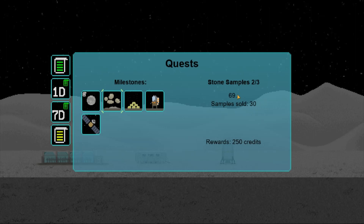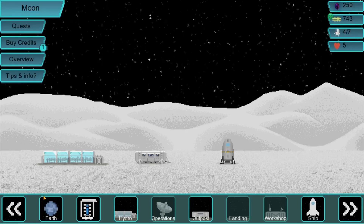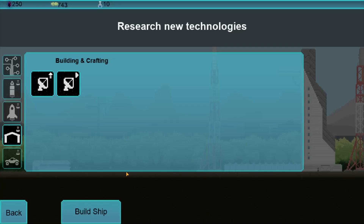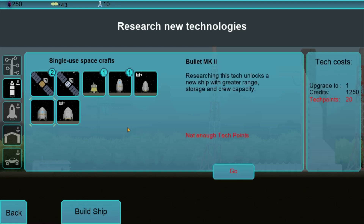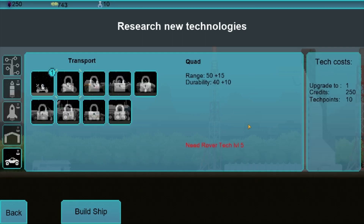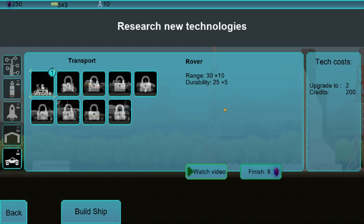Samples sold: 30. I'm guessing it wants me to sell 69 — nice. I have three hired workers. 743 credits. Needs this to be at level five. Let's go ahead and just start researching that.